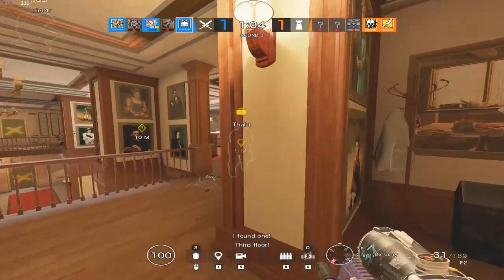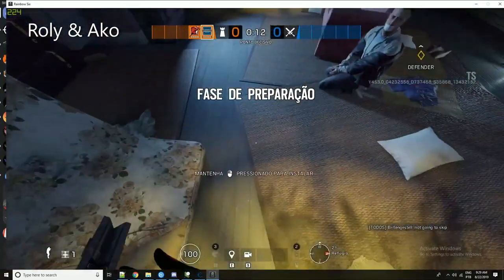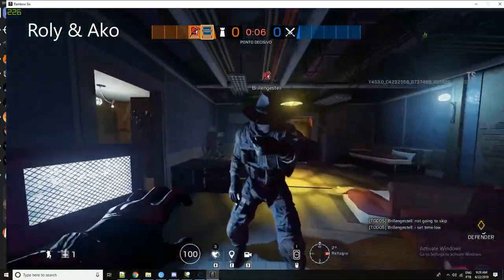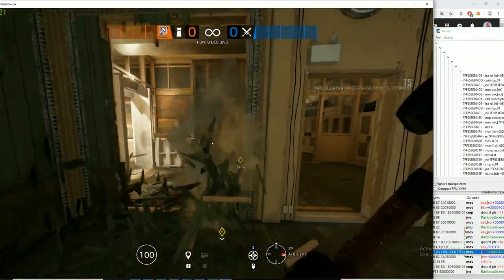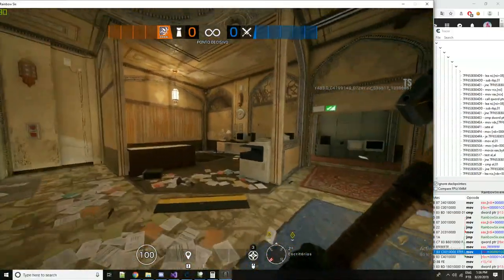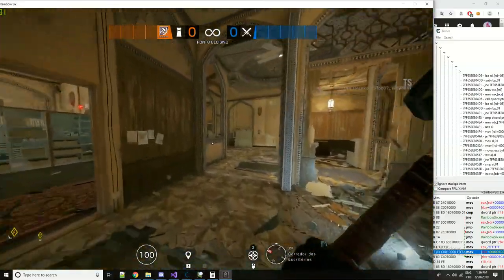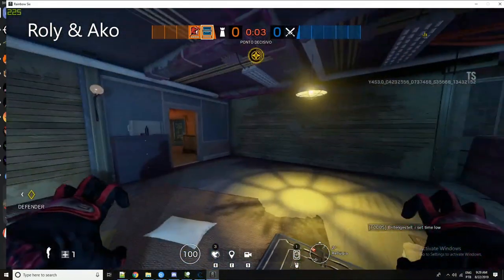For the hiders, one of the playable characters is going to be Frost. She can place down her frost mats to potentially trap a seeker while she hides. The seekers have hammers they can swing really fast, line scans, Jackal trackers, and a pulse heartbeat sensor. We only have gameplay of the line scan and the hammer swinging.